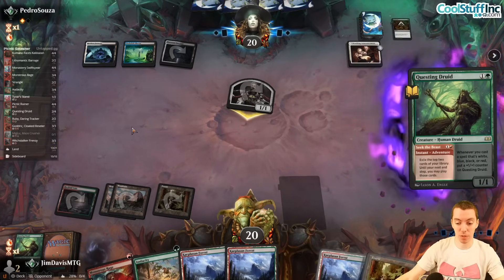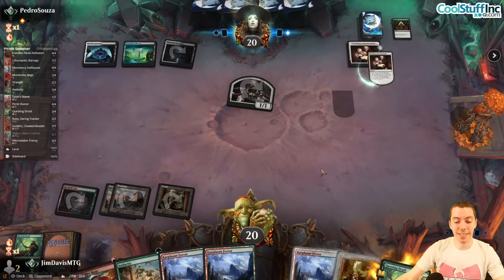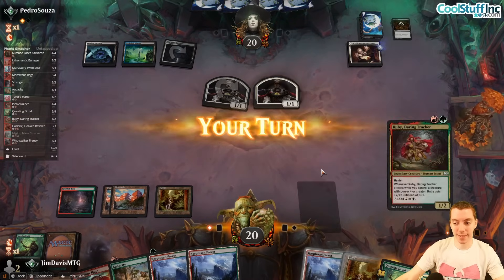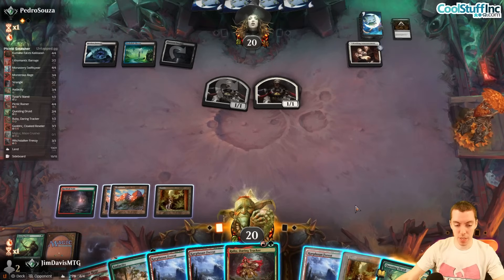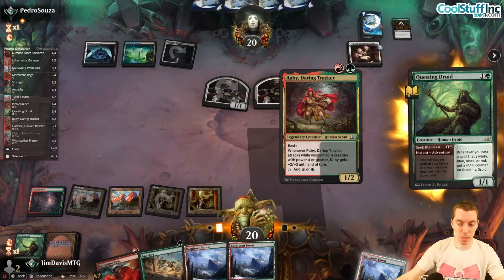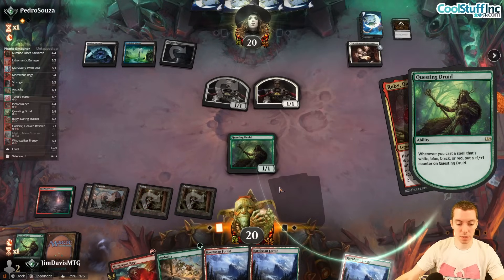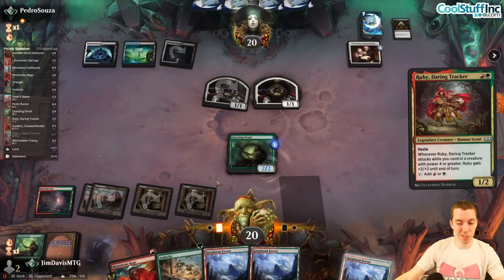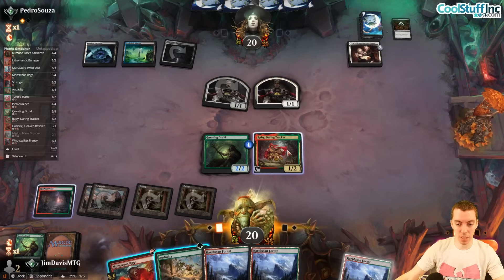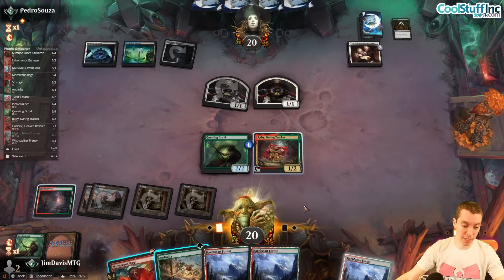What do you got? They counter — pretty bad for us, but they have a Cut Down. If they Cut Down we'll be really low on counters. We have two more lands. Draw Ruby — forest, Questing Druid, Ruby with a counter. Going to say go. Cast Audacity on the tracker — not even a good attack, they have mana up and spells in hand. Just chill. Rage can counter the Cut Down.